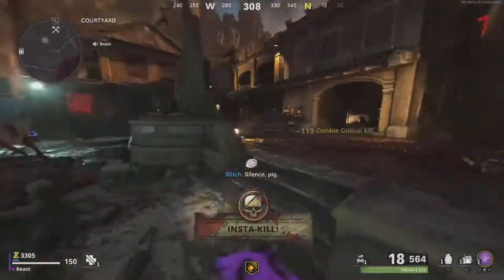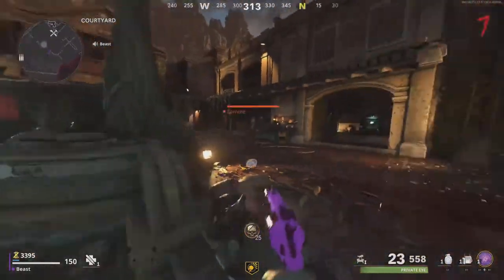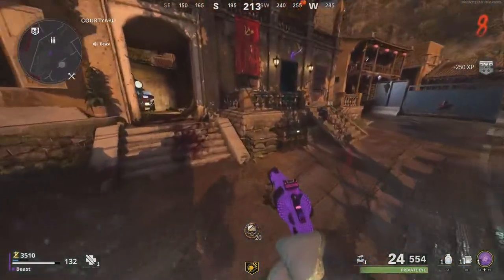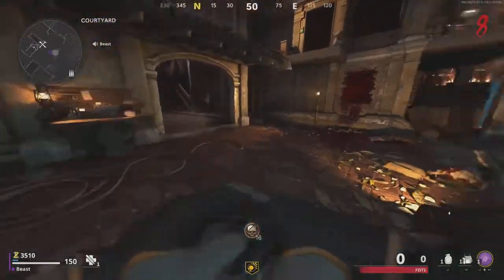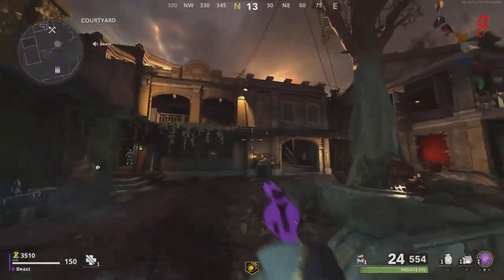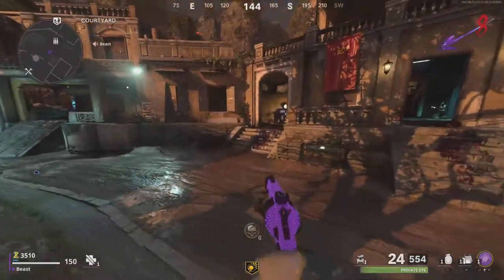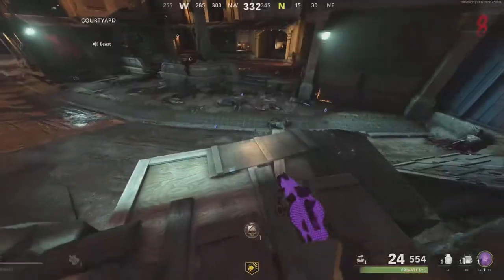You can stay at spawn until round 11, which is your first exfil, and then go to the Colonel's Office. Or you can wait until round 8 or round 9, then head to the Colonel's Office.